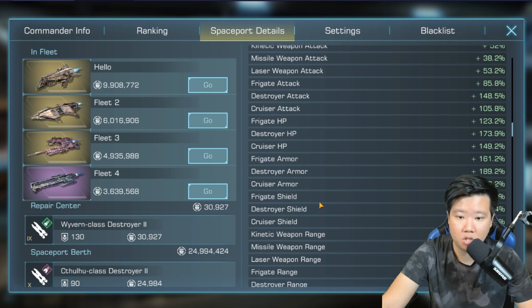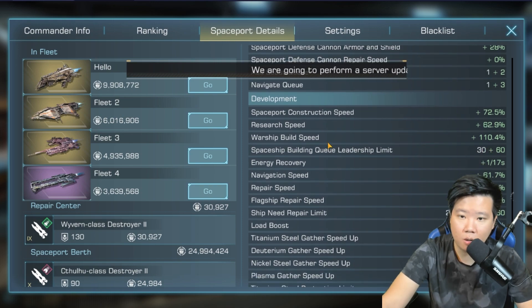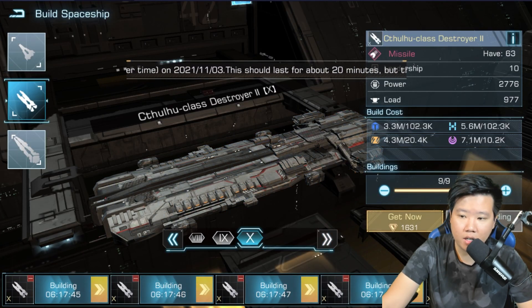Our alliance does not have any warship build speed buff, which is unfortunate, but you can also look into the spaceport details — look into the warship build speed right here, it's 110.4%. I want you to comment below what your warship build speed is. Oh — server update at 6 UTC, we've got 20 minutes to really push this.